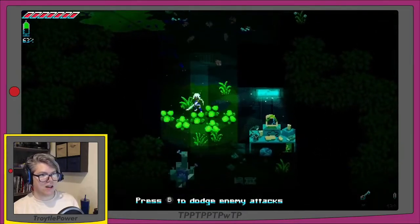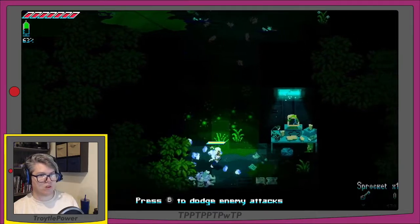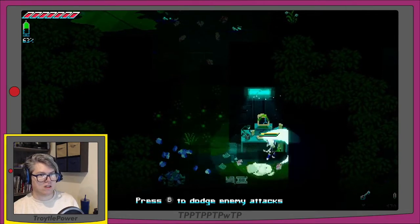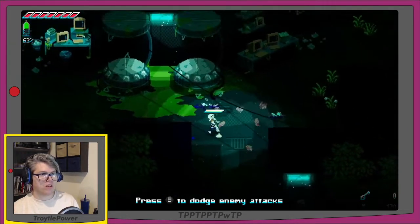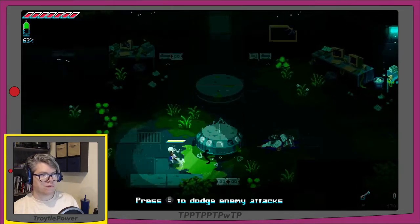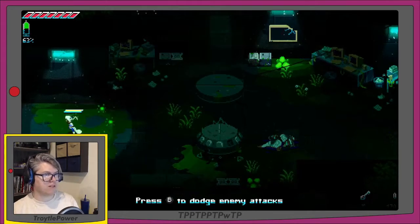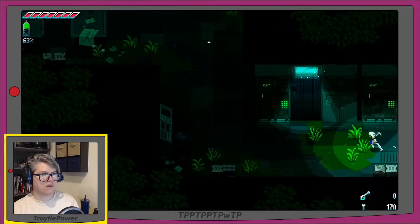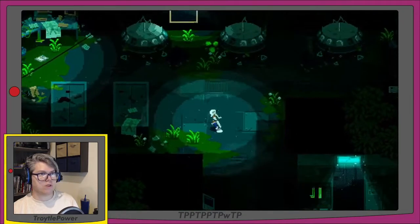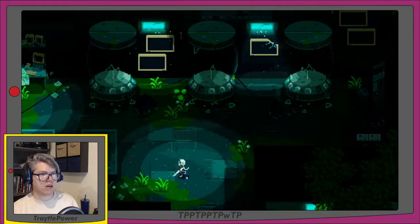Let's cut through some plants, break open another thing, get some more scrap. Got a sprocket. There's a computer but can't do anything with it. Press B to dodge incoming enemy attacks. Going off to the left — this is the doctor's room. More scrap, got a wooden stick. My character stopped, the camera panned over a little bit, and it says 'Memories from a forgotten time come rushing back to you.'